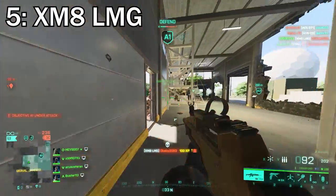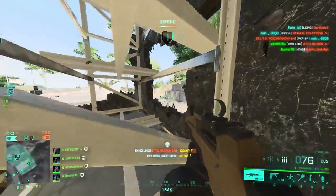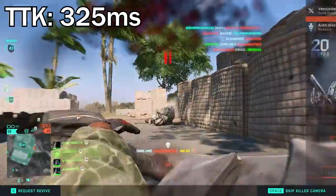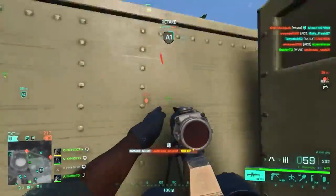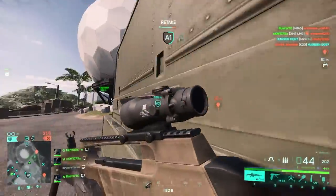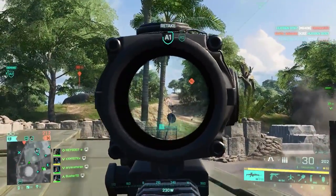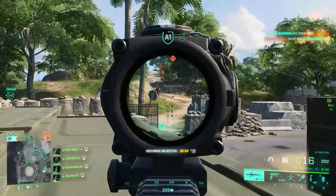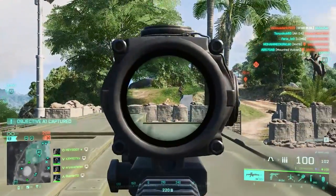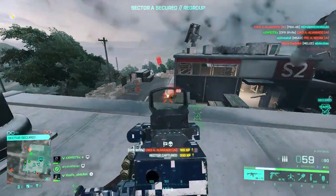At number five we finally have a true Battlefield classic — the XM8, coming all the way from Bad Company 2 to Battlefield 2042, making it the best vault weapon LMG in terms of TTK. That number is 325 milliseconds, way faster than any other vault LMG. It has a high fire rate, decent recoil, and great long-range capabilities — it's essentially a more powerful version of the RPK, as fast as an assault rifle but with LMG firepower. For the setup: default muzzle, LS1 Laser Sight for hipfire accuracy, and a bipod for long range.